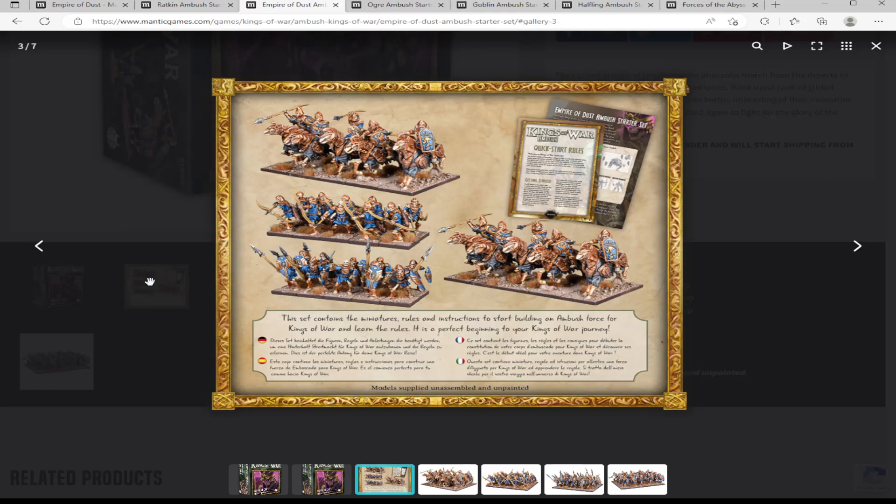Comparing to the Ratkin: Ratkin gives three units while this gives four units — 30 models to four units. It looks like you're getting more. It's the one set that looks like you're getting more bang for your buck on first glance.